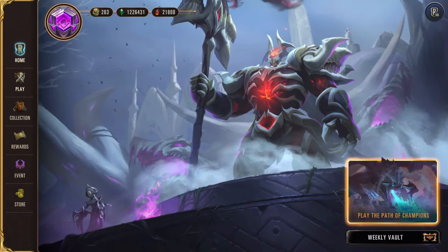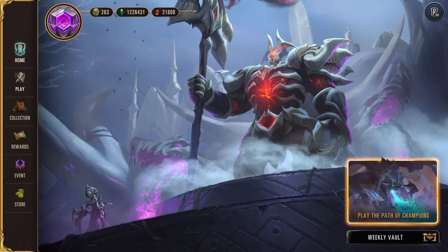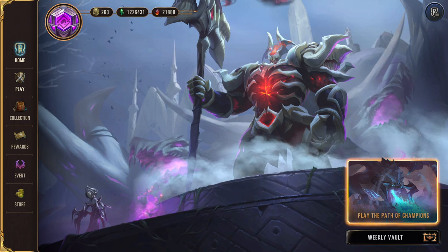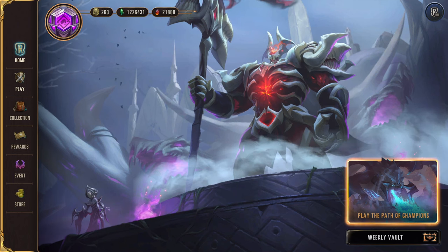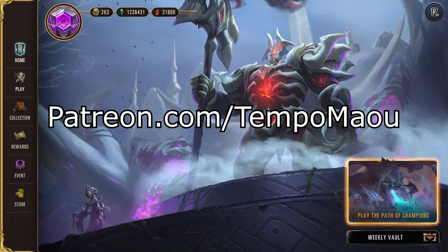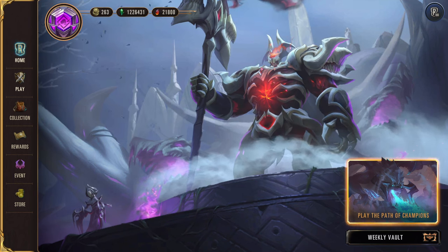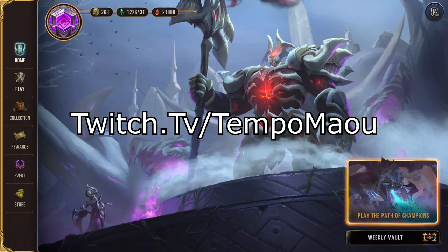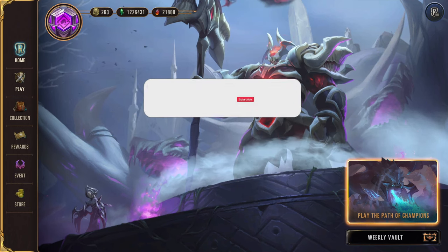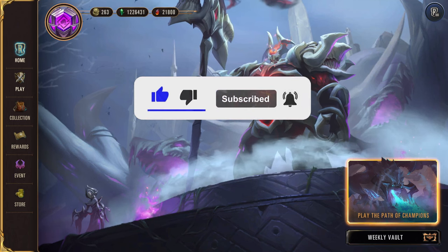And that's it for Piltover and Zaun. Extra shoutout to the patrons on screen — much love and thank you for supporting. For some closing thoughts: PNZ is probably one of the harder regions for new players to get into because the tutorial decks do not favor PNZ at all. I wanted to preserve important region identities, so I showcased Puffcaps, Discard, and Direct Damage decks, because those are the easiest PNZ aspects for new players to understand. Things like Seraphine and Heimerdinger Control are for more experienced players, so I kept them out. If you enjoyed this video, make sure to drop a sub if you're new, and a like for the algorithm so other new players can see this. Thank you so much for watching, and have a good one. Laters.